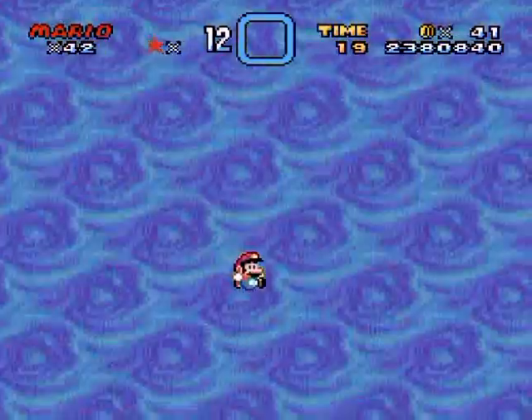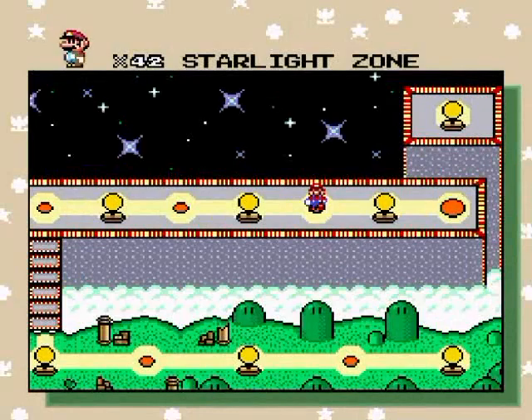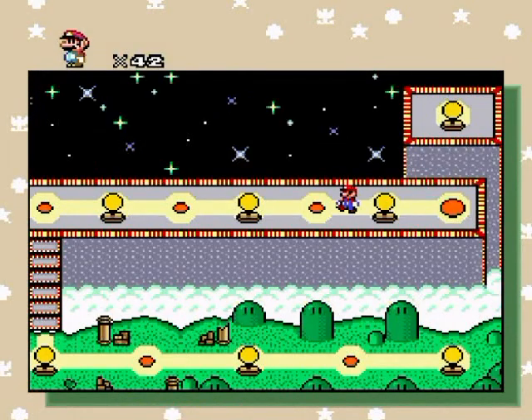Grab that key, stick it in the keyhole, jump in the portal — you know the drill by now. This portal will lead over to World 6, because there's a portal at every castle except for the one in World 7. So yep, that's where it leads to.